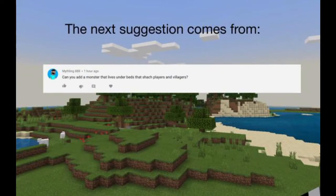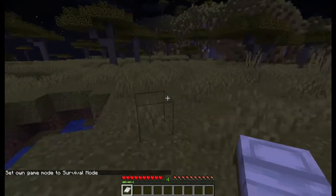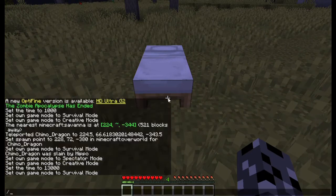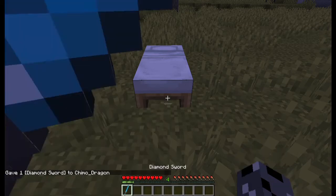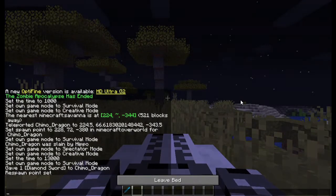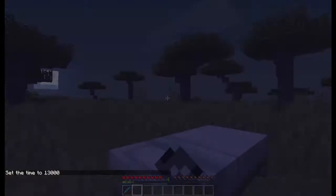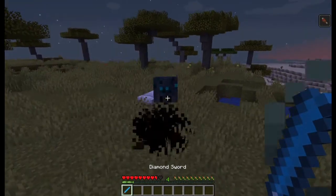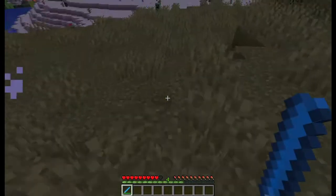The next suggestion comes in from Mythlink888, that says can you add a monster that lives under beds that can snatch players and villagers? Sure. So I grab a bed — it'll work in survival. I place my bed down. There's a 35% chance a monster will spawn. Let's sleep for one night. It spawned in — see what it looks like. Then you kill it; it drops absolutely nothing. Now you gotta go back to bed.